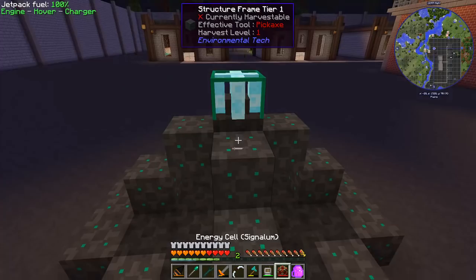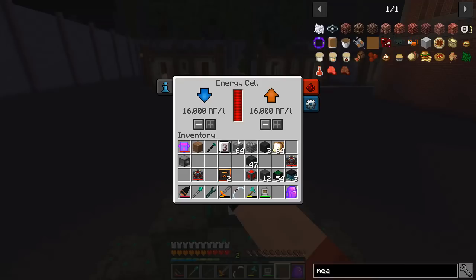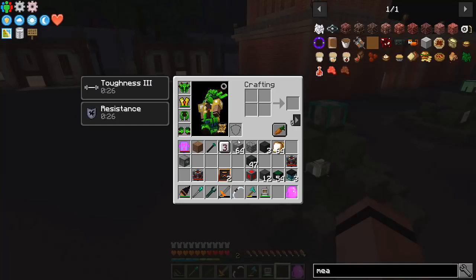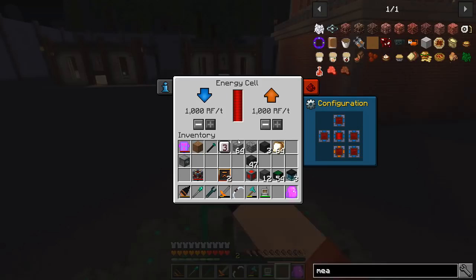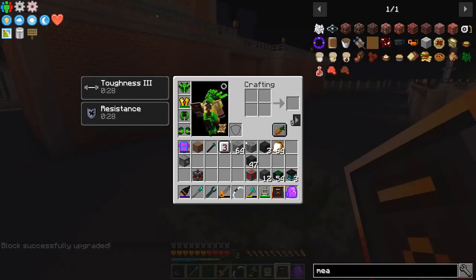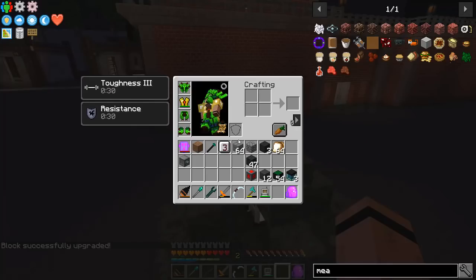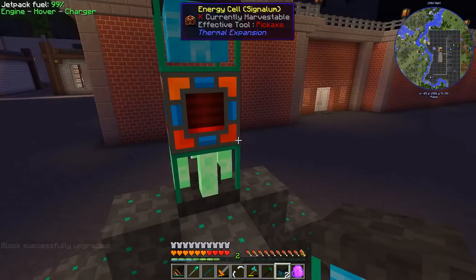Next part is I'm going to go ahead and throw energy cells on top of these — in from the top, out to the bottom. Something like that. I'll throw one on top of you — you're in and out already. I'll upgrade you to that tier. Hopefully this will store enough power to make it through the night, because I'm going to go ahead and solar these guys. I think this makes for a nice pairing having these together.